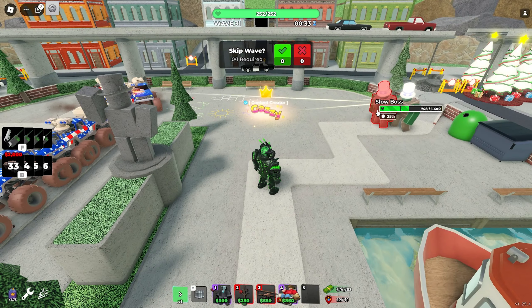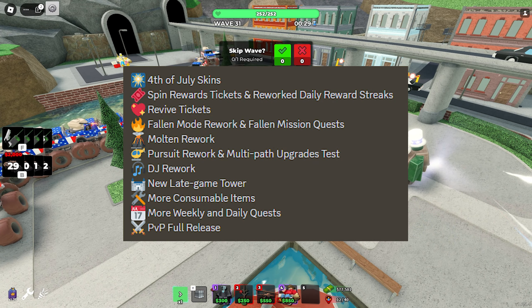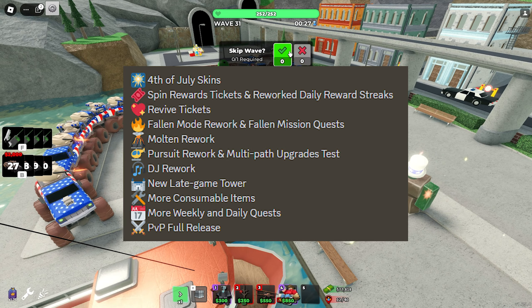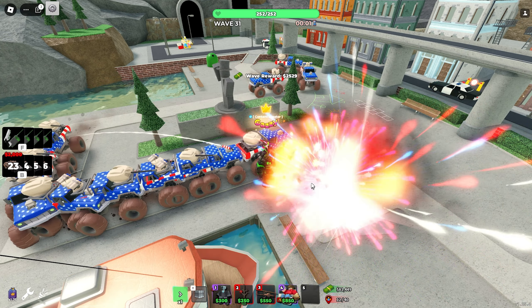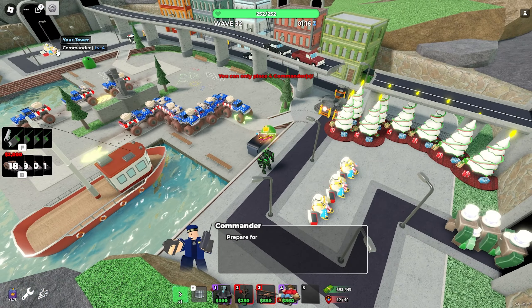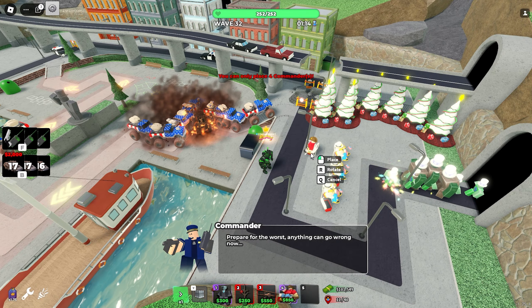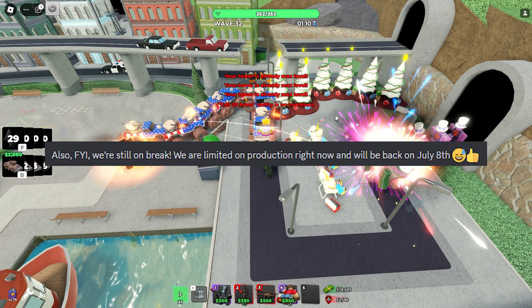Now let's talk about the overall update. Based on the list they gave before their break, they mentioned 4th of July skins. Honestly, I thought we were getting more skins for this update, not just one. Even the firework emote isn't in the shop. They never promised to add the emote back for the 4th of July, but the reason is they're still on break. They have limited production capacity right now and will be back on July 8th.